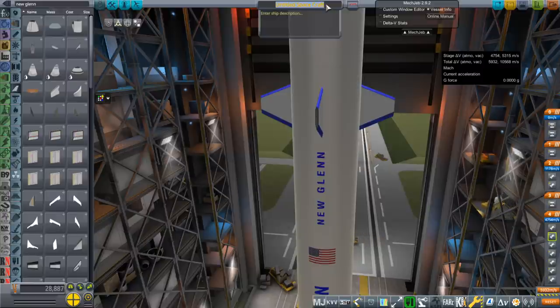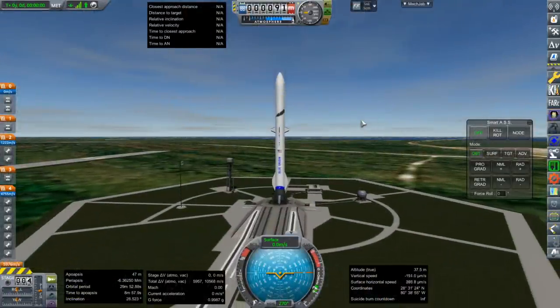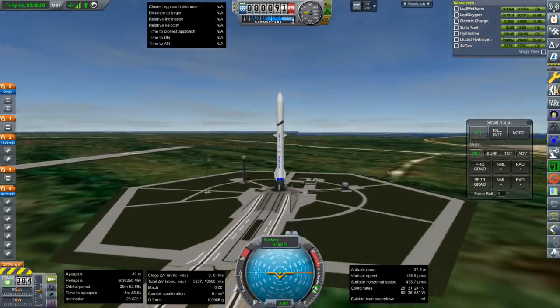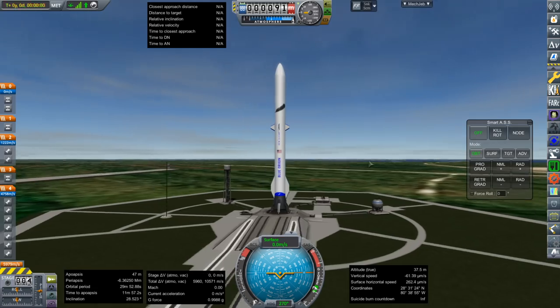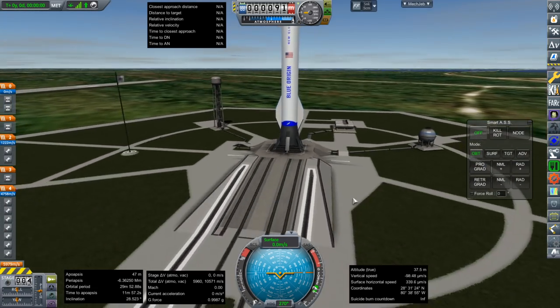I'll call this New Glenn now and we'll see how it works. This is how it looks right now — those fins are probably a little bit too big. Let me adjust those first. Okay, here we are — we are standing fairly well on our foot pads, no problems there.